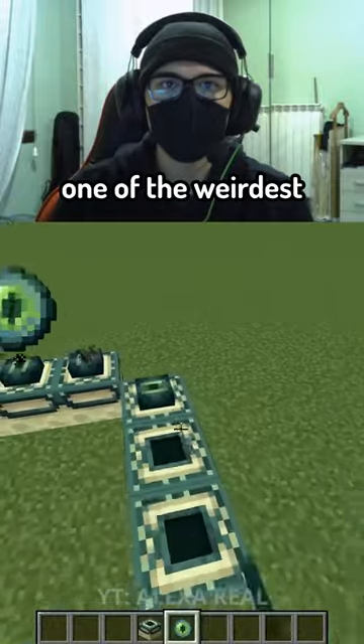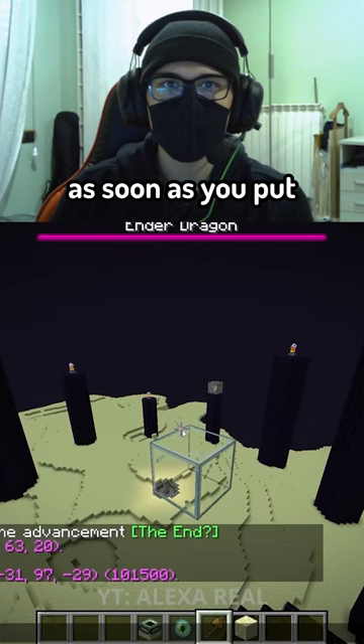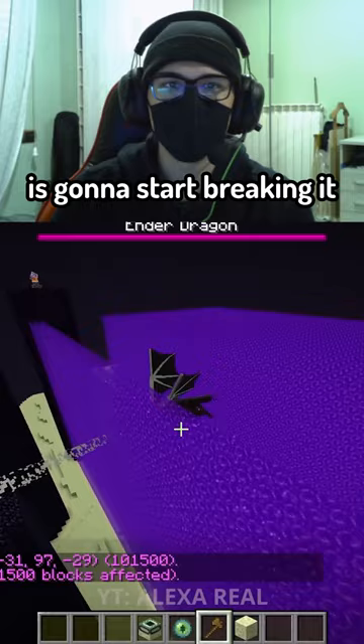This video shows one of the weirdest Minecraft bugs that you'll ever see. Have you ever tried to make the Ender Dragon go to the Nether? Well, in normal Minecraft it's actually impossible, because as soon as you put the Nether portal in the End, the Ender Dragon is gonna start breaking it, as you can see.